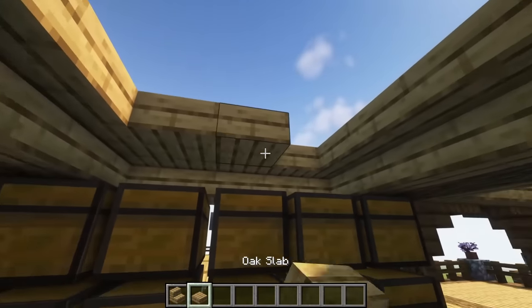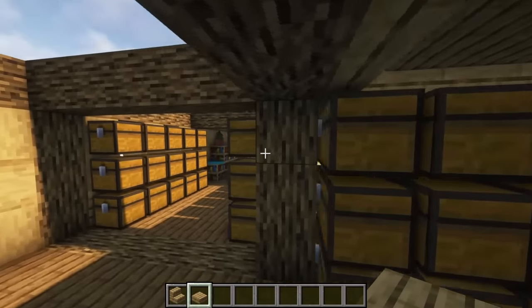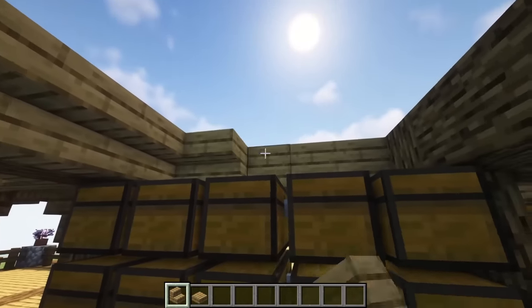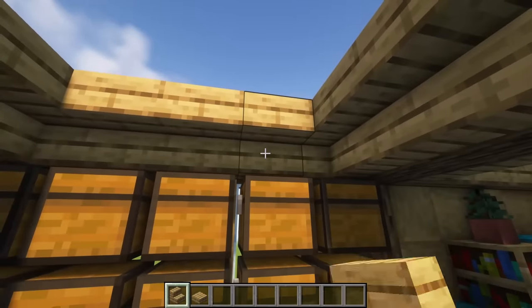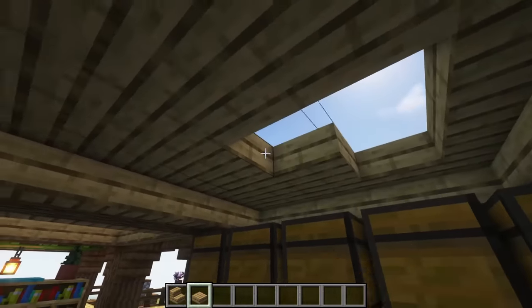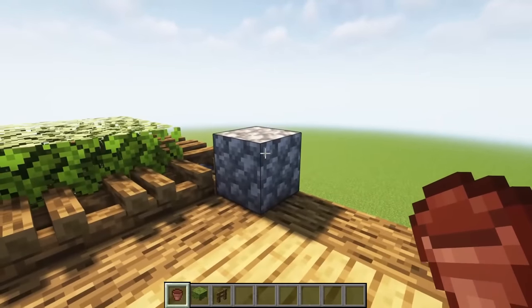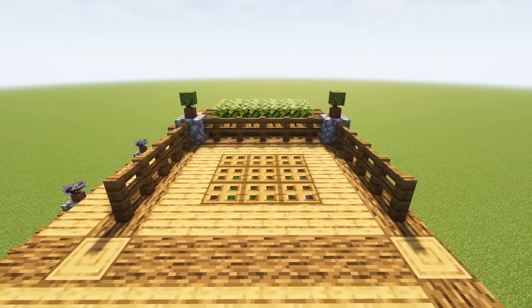Above our storage areas, wrap the opening with upside down oak stairs and fill in the rest with oak planks. We will have a third floor on top of these sections. Moving on to our final floor, add cobblestone blocks here, here, here, and here. Add some potted plants on top, then add spruce fences for railing on each side of the cobblestone blocks.